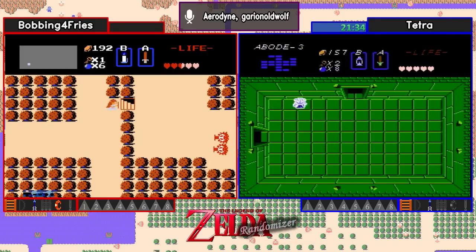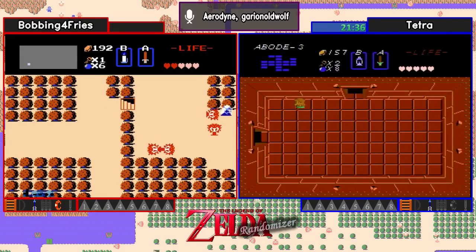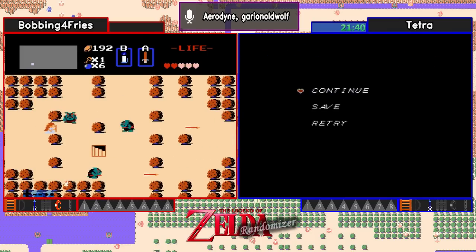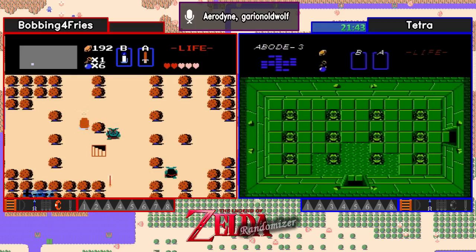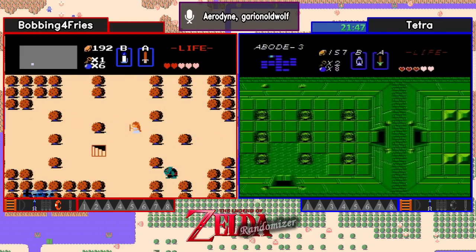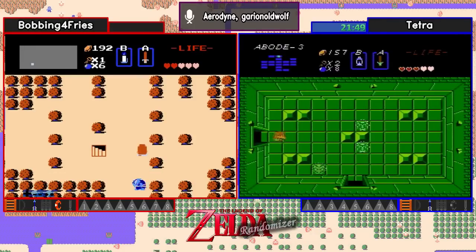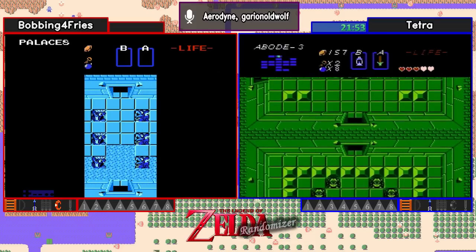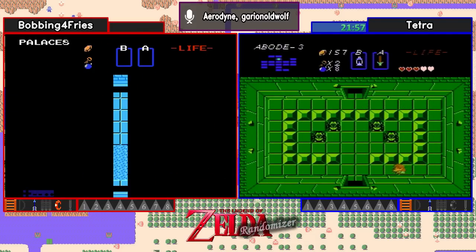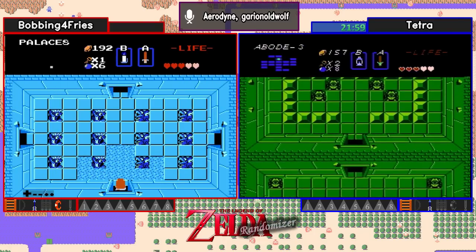Looks like fires rolled vanilla, so ouch — Tetra taking a death there in level 3. The thing with fires is, unless you have magical sword and wand, you really can't tell how many HP they have unless you can kill them with less than four damage. Because whether they have four, five, or six, if you have wood sword or white sword, they're still gonna split into keys. Very nice block clip there by Bobbing.